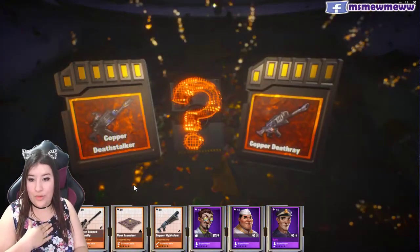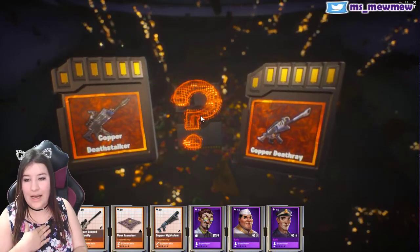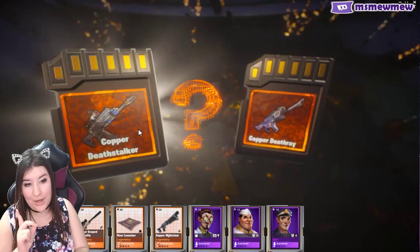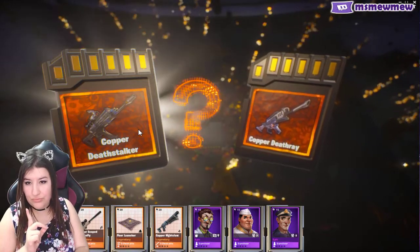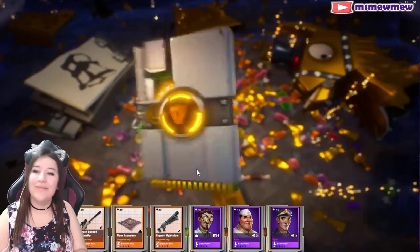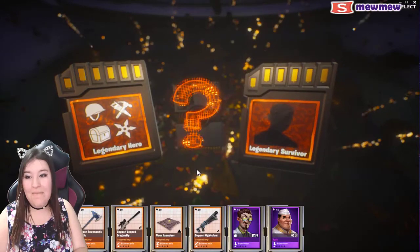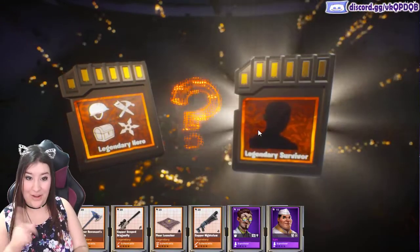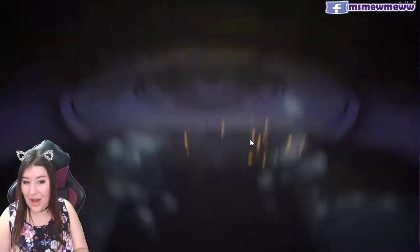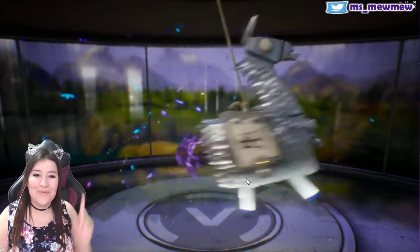Oh, another choice! Copper death ray or copper death stalker. I don't think I have either, so I think I'm going to go with the copper death stalker. Another legendary choice — legendary hero or legendary survivor. I want the legendary survivor. I made a good choice, because I just got the death ray! That last one was the death ray, so whoop. I was semi-regretting my choice, but that just made it better.